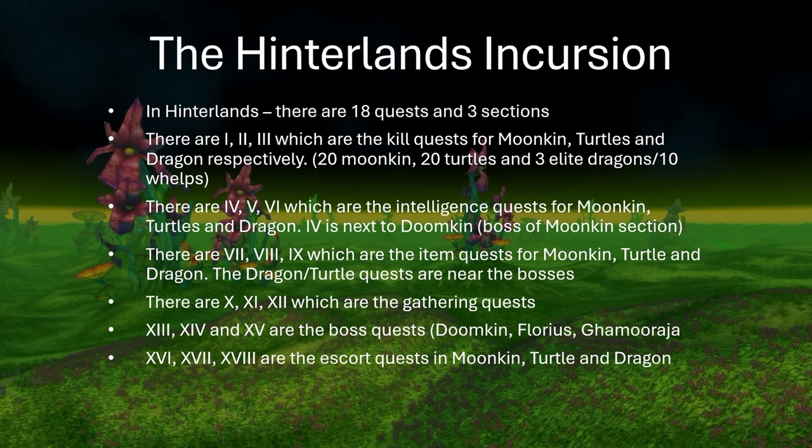The next quests are the Intelligence quests — 4, 5, and 6 in Roman numerals. You're going to be grabbing all of them. They're in good places; the hardest one to grab is 4, which is next to Doomkin in the Moonkin area. Quests 7, 8, and 9 are the item quests, where there's going to be a Moonkin item, a Turtle item, and a Dragon item. Be aware that the Turtle items and Dragon items are near the bosses, but you can do them relatively easily without aggroing the bosses. Quests 10, 11, 12 are gathering quests, so you can largely ignore these unless you're killing a boss or can gather at the same time. Quests 13, 14, 15 are the boss quests — Doomkin, Florius, and Gamaruxia, simply called Moonkin, Dragon, and Turtle. And last but not least are the escort quests in Moonkin, Turtle, and Dragon.